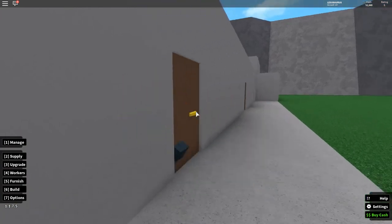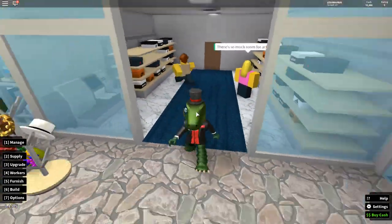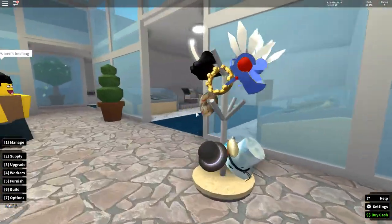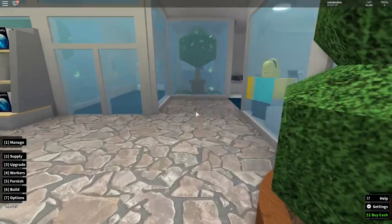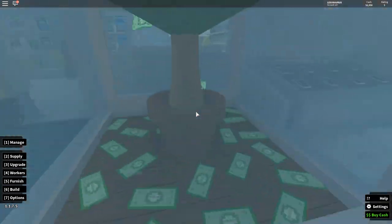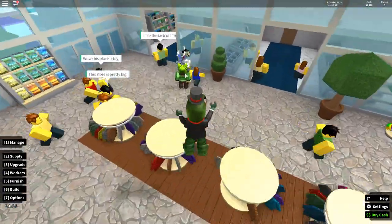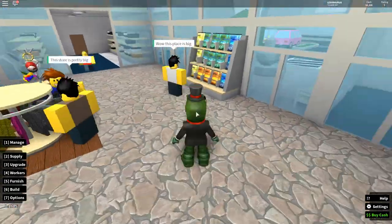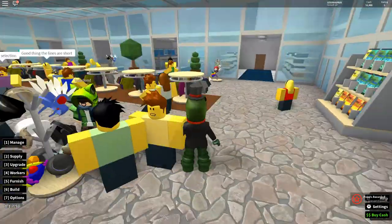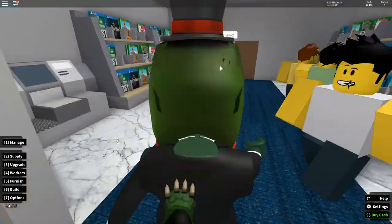I have one shop for basically everything that isn't in my supermarket. This one is for shoes, this one is for pets, this one is for instruments, and this one is for phones. I've also got my money tree which looks really cool. I'm trying to have at least four of everything, and still sometimes customers walk around saying they didn't find anything they want, which blows my mind.